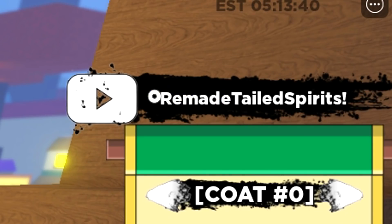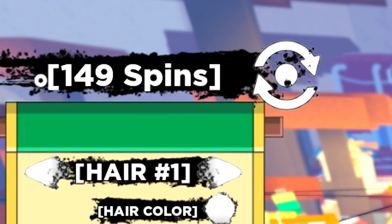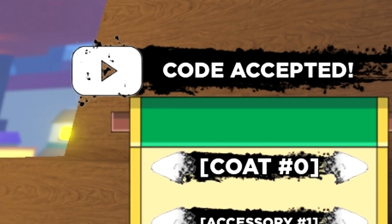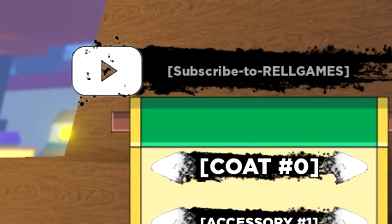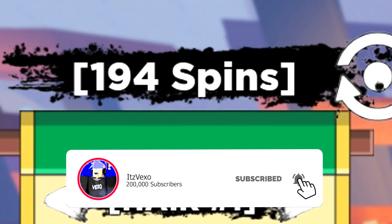Here we are, let's redeem these new codes. We got the code Remade Tailed Spirit. Before you guys redeem that, look at my spins — I've got 150. Redeem that and you will get around 50 spins from redeeming that one code.